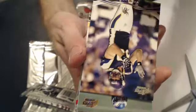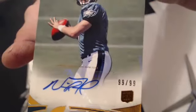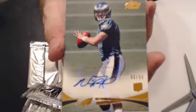Looking for our first hit, and there it is — a nice one. Nick Foles Rookie Auto, this one is numbered 99 of 99. eBay $101. Now we got a Justin. Gold of Frank Gore. Little Michael James Rookie.